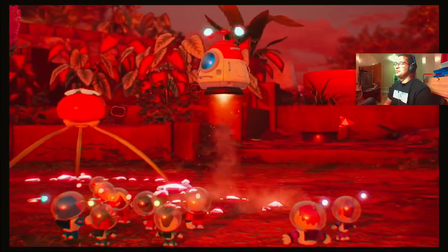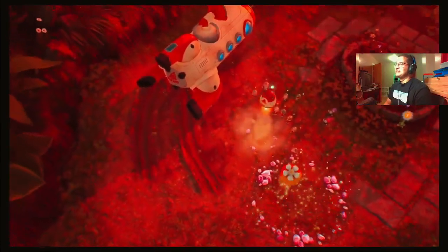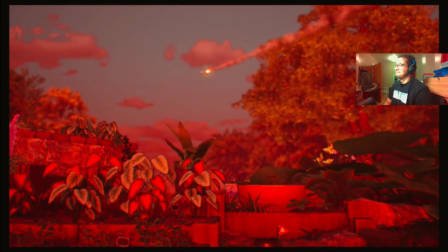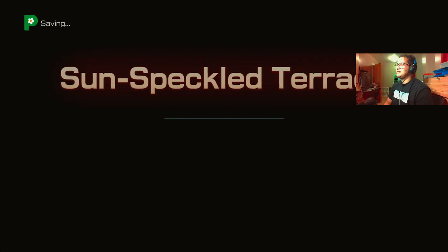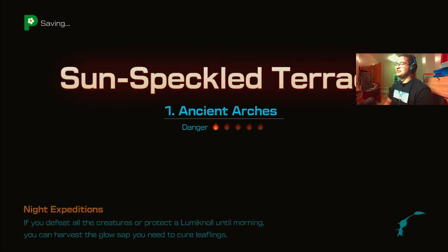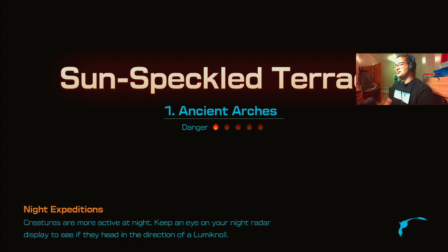Here we go — dangerous but wonderful stuff. Ancient arches, ancient expeditions. You can defeat all the creatures or protect a luminal until morning to harvest glow sap. Secure those leaflings structures during the day to make night expeditions easier. No need to move your base during nighttime expeditions. Creatures are more active at night.